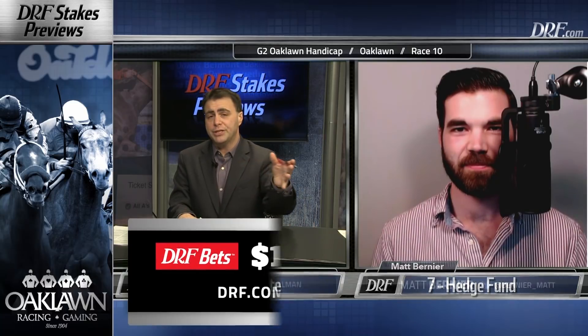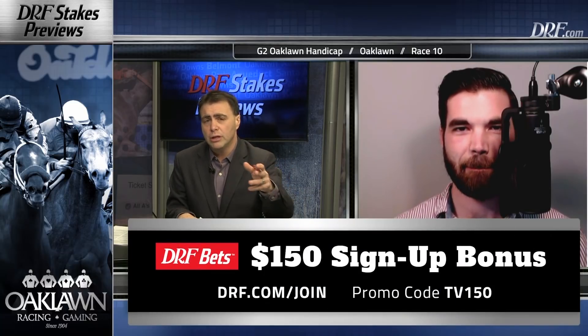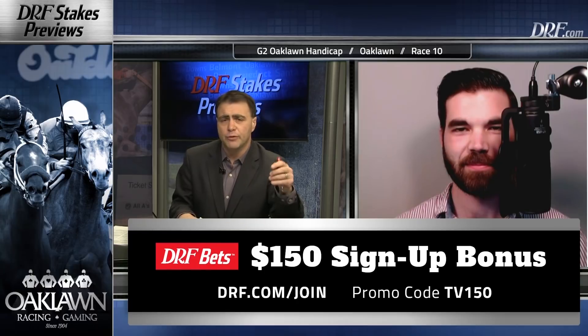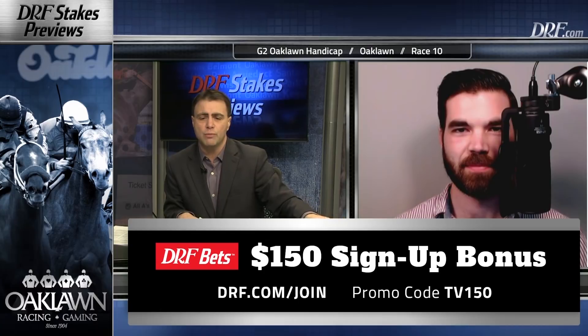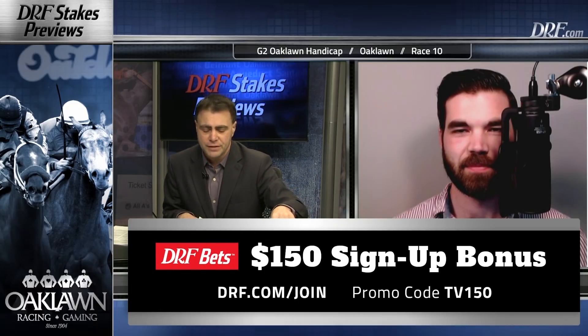If you're playing the race from home, no better place than DRF Bets. $150 bonus when you sign up for a new DRF Bets account at drf.com/join. Please use the promo code TV150. Approximate post time for the Oaklawn Handicap: 5:40 Central. Best of luck.